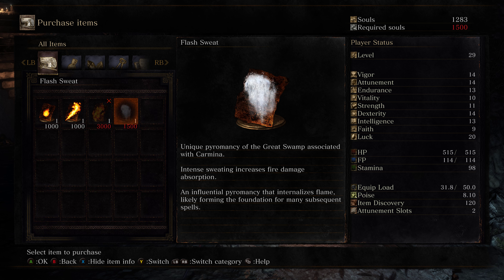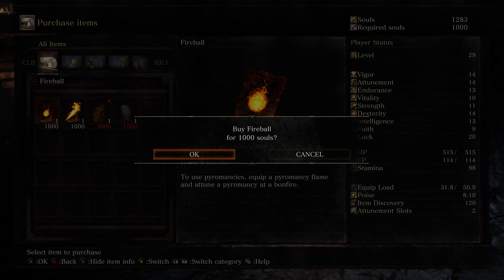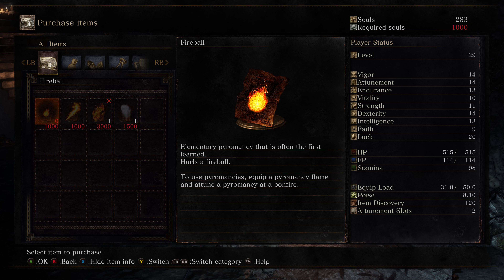So it scales with two attributes: faith and intelligence. There's also Flash Sweat — that's the pyromancy associated with Carmina from Dark Souls 1, the one who had armor that looked like the Michelin Man. 'Unique pyromancy of the Great Swamp — intense sweating increases fire damage absorption. An influential pyromancy that internalizes flame, likely forming the foundation for many subsequent spells.' Interesting — you can stack them: first shoot Flash Sweat and then do a fireball for extra damage. I'm going with fireball.